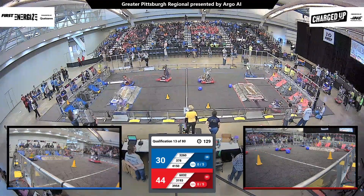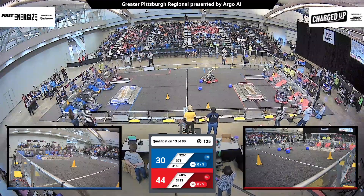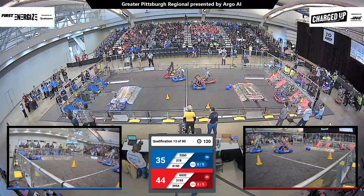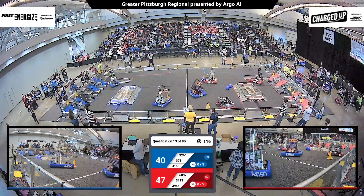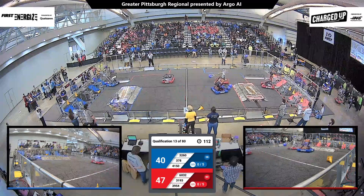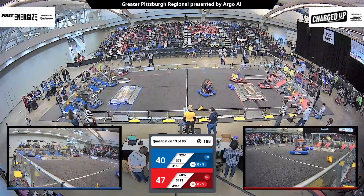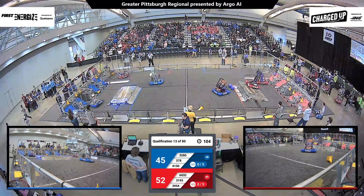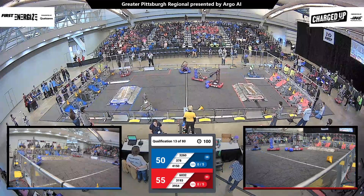Students now at the controls behind the driver's station glass. Team 3260 sharply places a cube on the top row for the Blue Alliance. Team 3193 Falco Tech with a cone in possession over on the Red Power Grid, gently places a cone on the top row — another five points for the Red Alliance. Red trying to hold on to a very slim lead, 55-50.